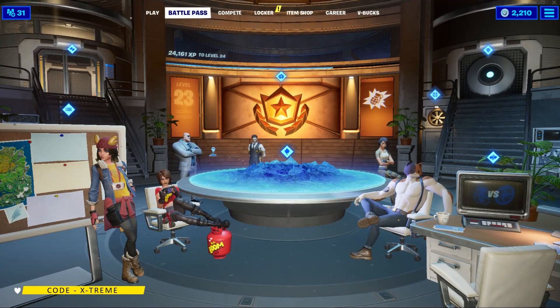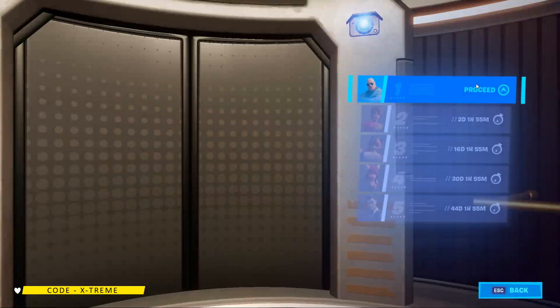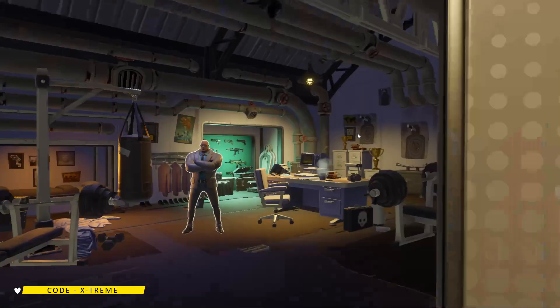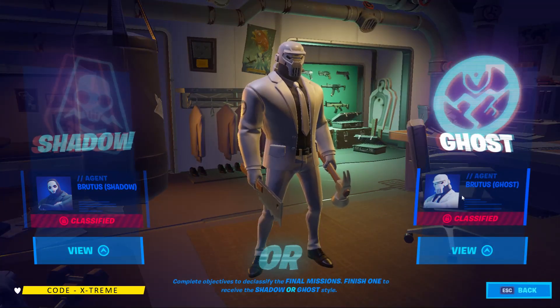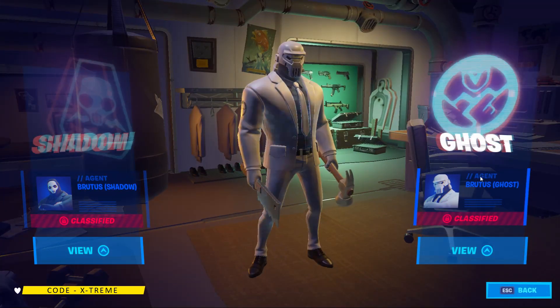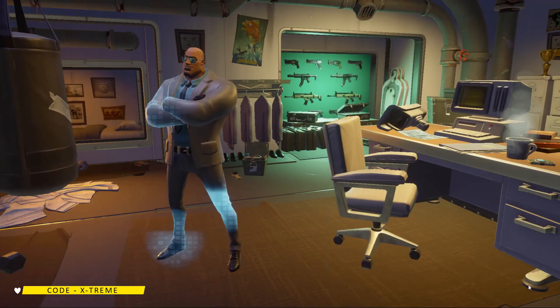Hey, what is going on everybody, welcome back to the channel and welcome back to Fortnite. In this video I'm going to be showing you guys how to unlock the Brutus agents — the white one, the Shadow one, or the other one which is called the Ghost. As you can see over here, these are the Ghost Brutus skins, and when you click on it it is showcased over here.